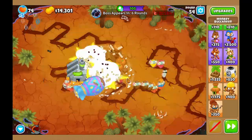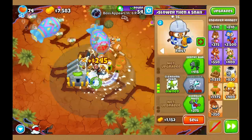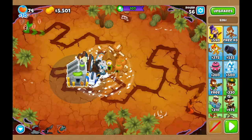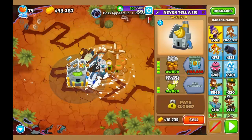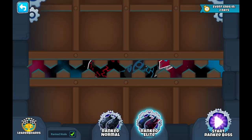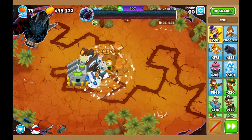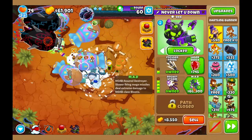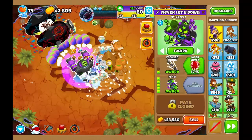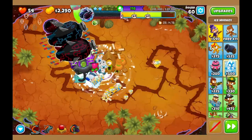Instead of going for an aircraft carrier, we defend as little as possible with just a banana farm, an overclock, and just a monkey pirate — a very cheap defense. I also sell the ice just to confirm everything is placed on water. For tier 2, I immediately rush MAD to get the boss over with so I can farm as hard as possible. The goal is to stall the rounds as much as possible so I kill the boss before round 63, because ceramics are just annoying to deal with with just an MAD.